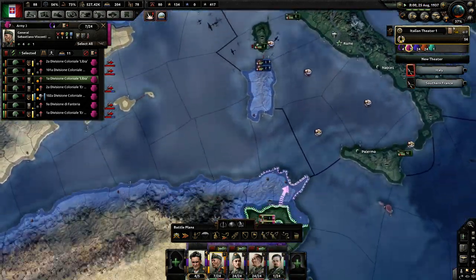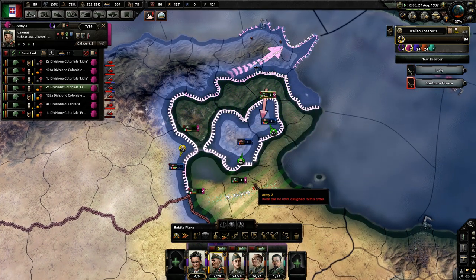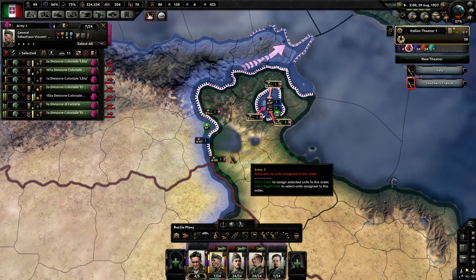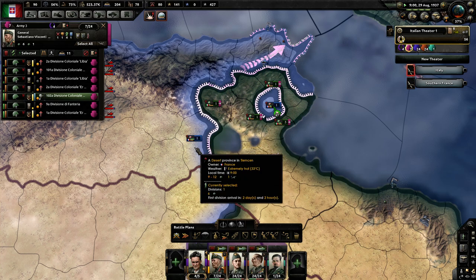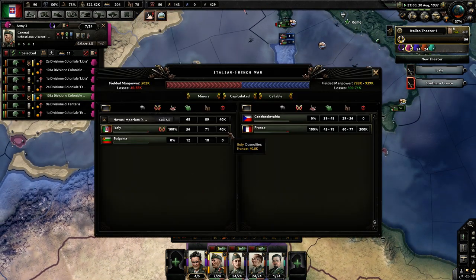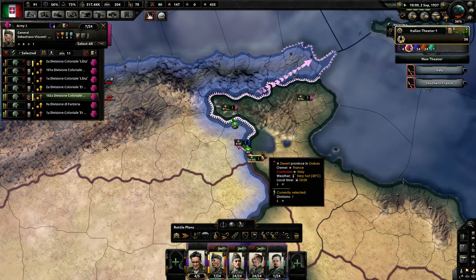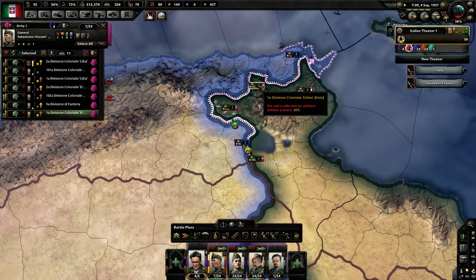We have the encirclement. I just wish I could see all my units here. We can easily take North Africa. You can actually stop and maybe try to move around. Are you just able to wrap around, my bro? They just landed three troops over there - just stop attacking.